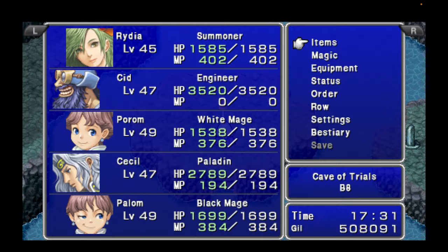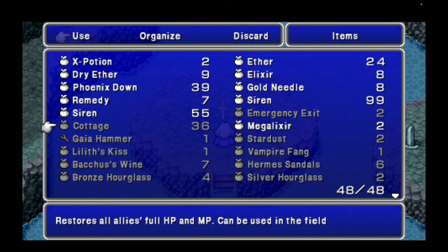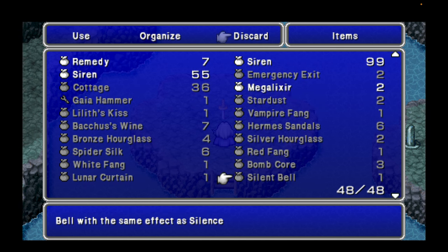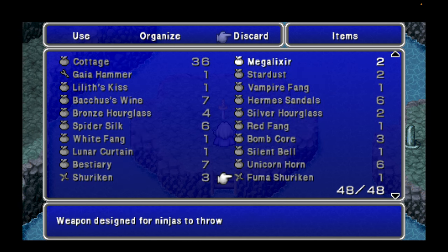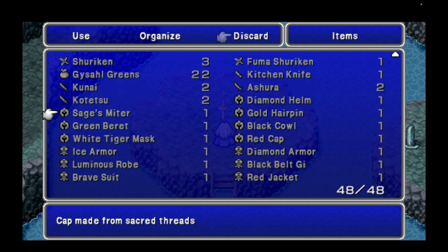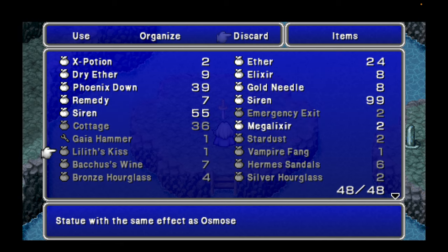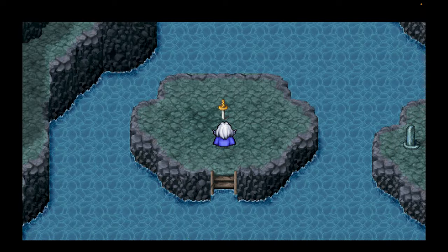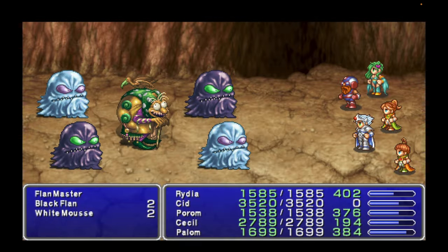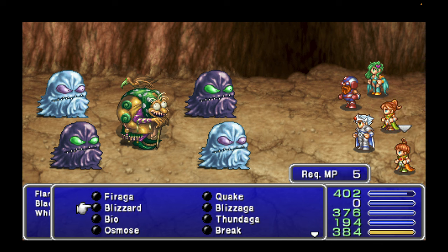Let's continue. Let's head over here. Inventory is full again, so let's see what we can drop — Drain, Osmos. Comet could actually be useful. I guess Osmos is fine; I don't really care about that, it's not really effective in this game anyway. This appears to be Palom's Trial. Now we have a boss battle against the Flan Master.